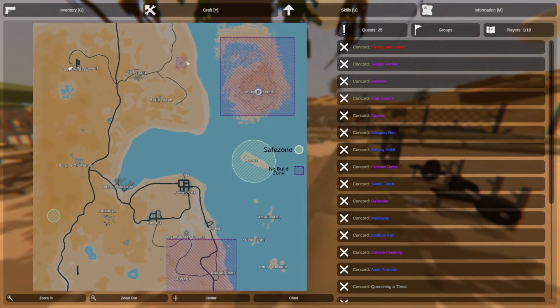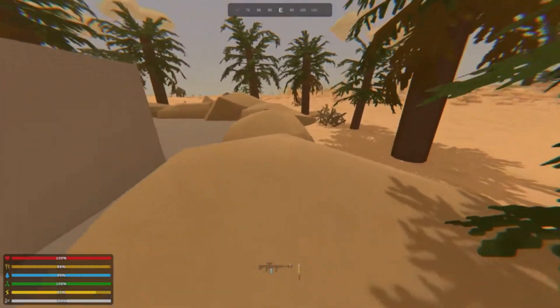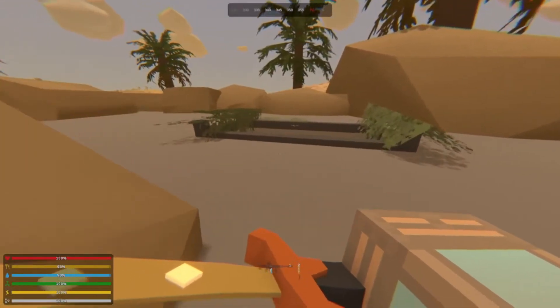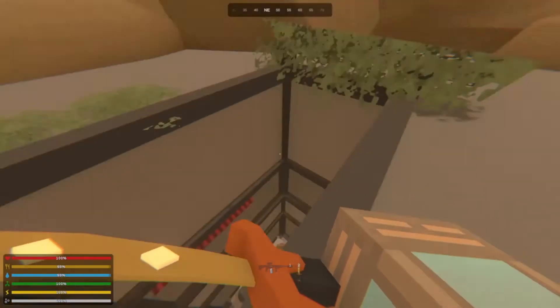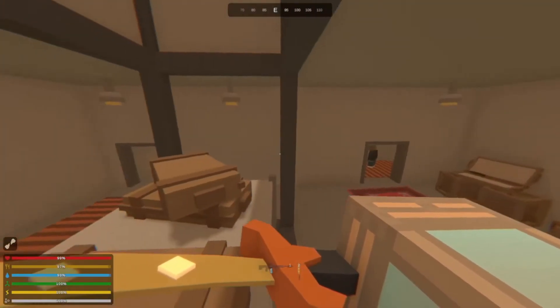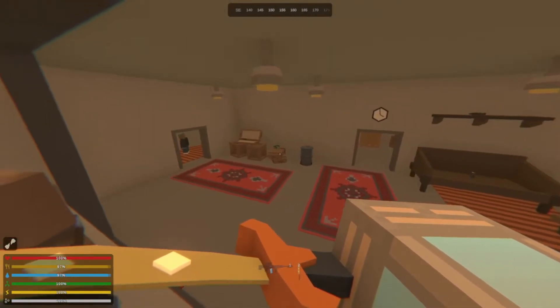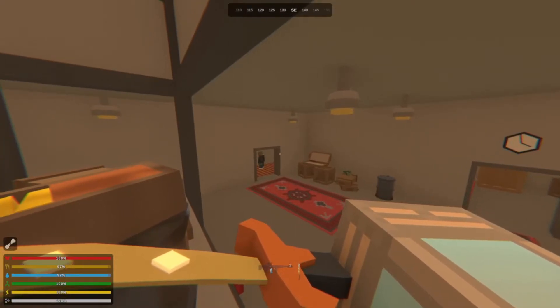Once you're done looting the air base, keep heading east and look for the little ranger outpost — that's your next stop. Here we are at the ranger location. They've got a nice little bunker where you can find all kinds of ranger loot. You can drop down in there — it's quite a drop; I broke my leg — but this place is filled with ranger-quality loot. Great place to stop on your way to the dead zone to pick up weapons, ammo, cloth, and metal scrap so you can make extra filters.